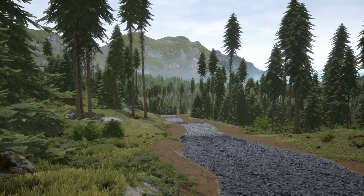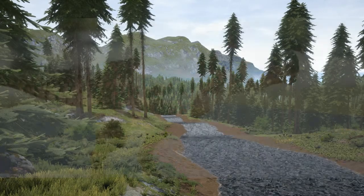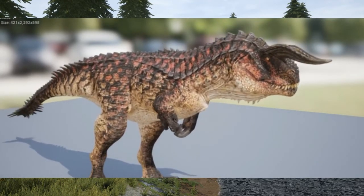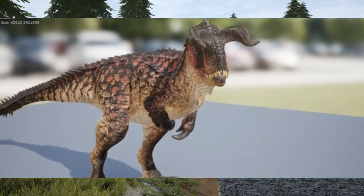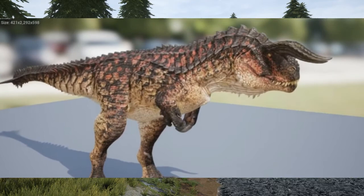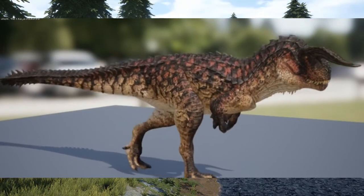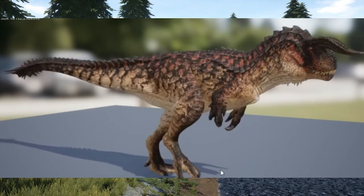Now Carnotaurus does have a hypo, and this is a clip from Dandy's Twitch. This is the model of the Carnotaurus — it looks like it's ready but they're probably still fixing it up, maybe because of its speed. This is its walk animation, trot, and running you'll see in the clip.